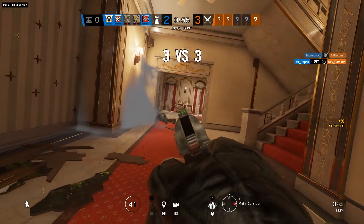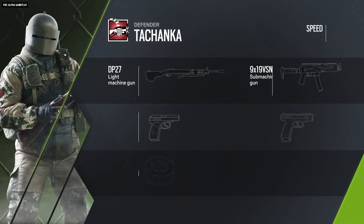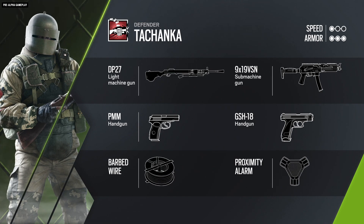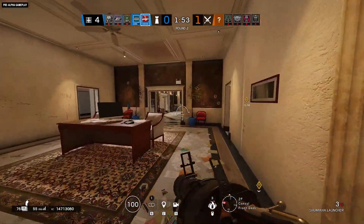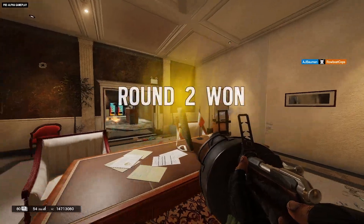Rounding out his loadout is the option to take the 9x19 VSN submachine gun, as well as a choice between the PMM and GSH-18 sidearms. He can further slow down attacking operators by bringing along barbed wire, or he can pair proximity alarms with his Shumika Launcher for a spicy attacker flambe.